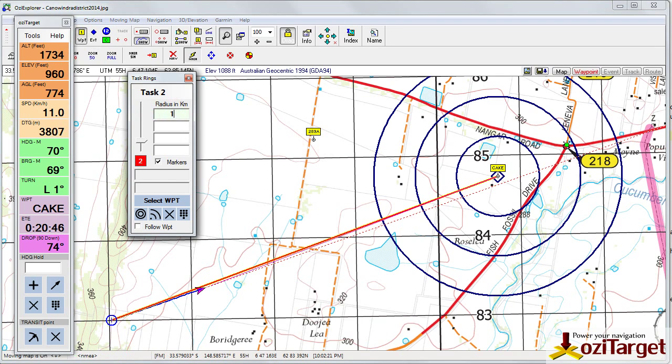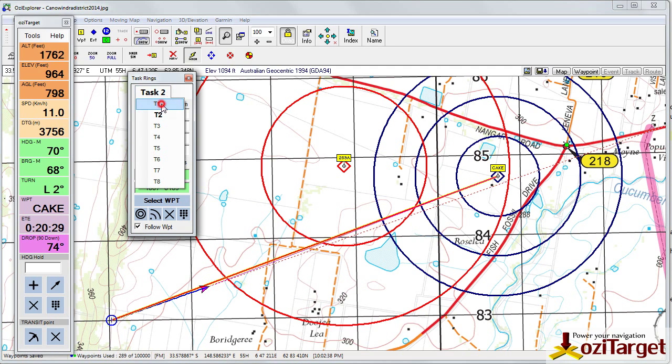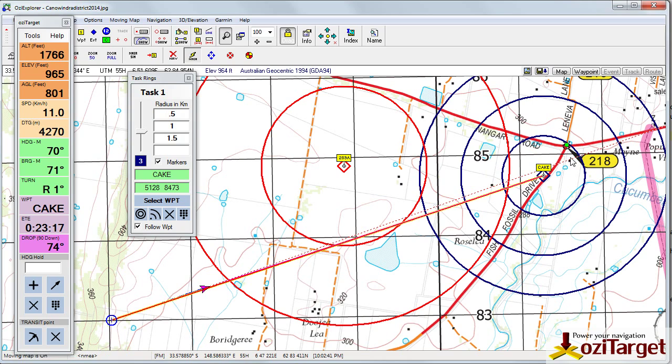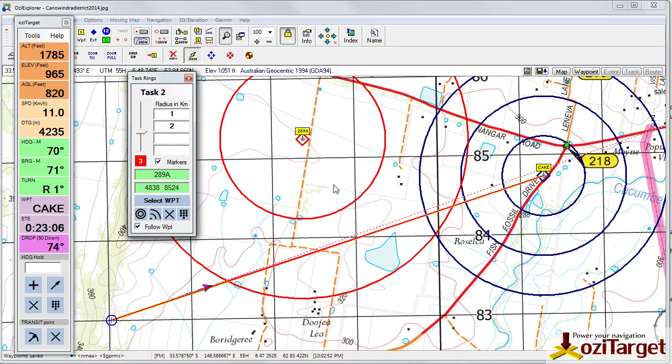If you have two waypoints — for example two cakes, or a cake and a donut — select one and draw it. There's no reason you can't have one live to follow. Move that wherever you want, go back to task one and move task one's waypoint and it will follow. It will only follow the one that is live, so if you move task two's waypoint it will not update task two until you go to task two.